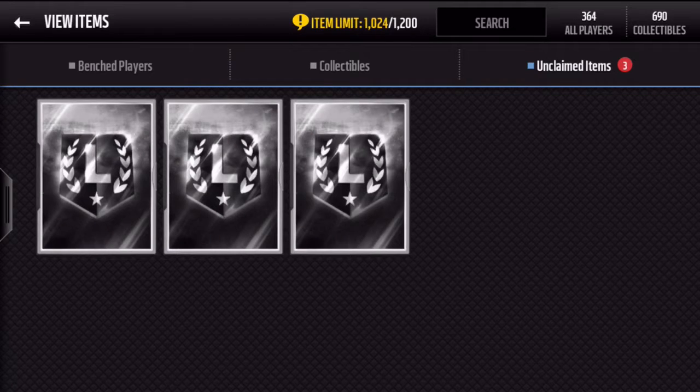The ultimate legends, especially as of late, have been pretty good — they've been turning into all 99s. If we can pull some of the newer ones, especially Ray Lewis who just came out yesterday, he's super expensive, so pulling one of those would be fantastic and make a bunch of coins. You guys will see why I want to do these packs later, but let's hop into it.